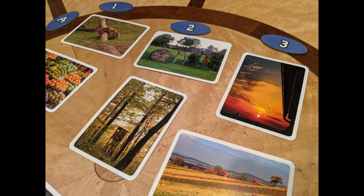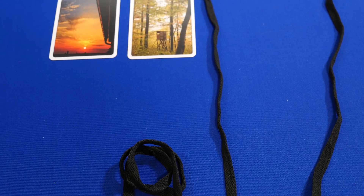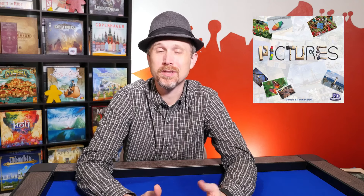Some of the pictures are similar to each other, which makes it harder to guess, and you might mistake one picture for another depending on what material is used. In the picture I just showed you — from a game I recently played — I thought it was going to be the sunset one, but it was actually the stand in the woods. You can see how close they were, and I think that's really cool.